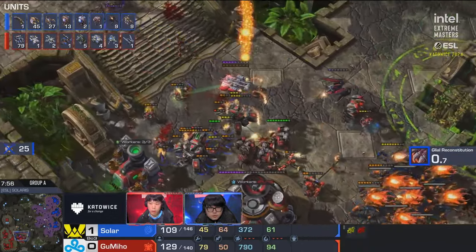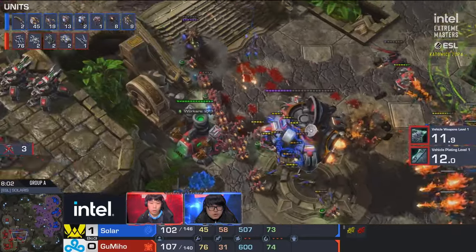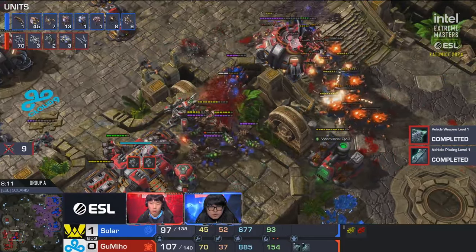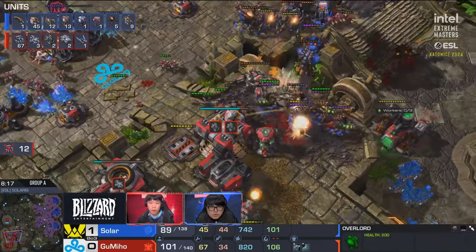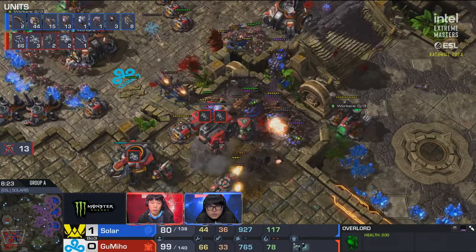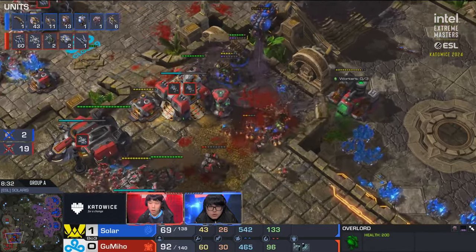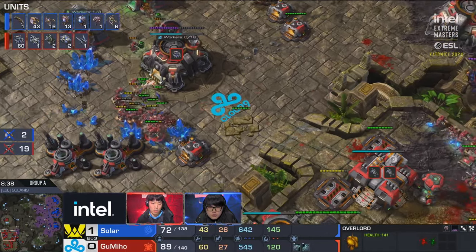Zerglings coming around the side for a full wraparound. Queens drop on the high ground. Solar just swarmed over that army. Siege tanks in the main base are clumped — corrosive bomb target. He's going to get rid of one of the overlords. The queens struggle, biles on the high ground. Those tanks start to fall. SCVs trying to fight the ravagers but there's just no damage left — one tank and a cloaked banshee and another tank pop out, but so few units remain for Gumiho. He killed many workers though — completely all-in.